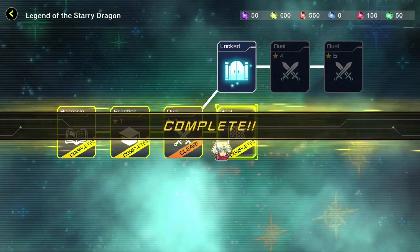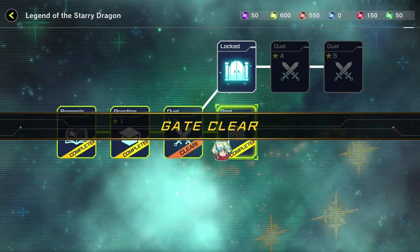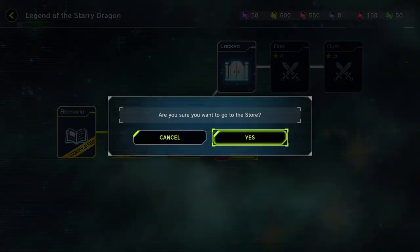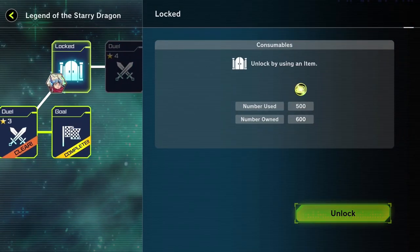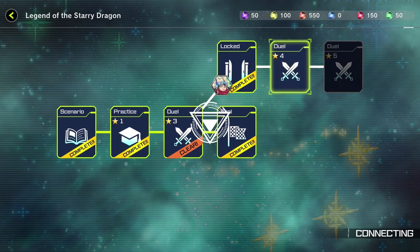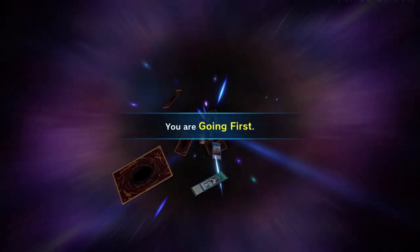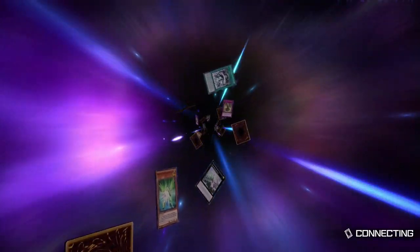Nice little story, man. Nice little Christmas story for Christmas. Also thinking — come January 1st, around then, we'll have the anniversary of Master Duel, and then we'll probably get a brand new ban list, which will be nice. Maybe a nice anniversary gem collection or something. The possibilities of anniversary stuff for games like this — always, always good. And sometimes kind of bad.